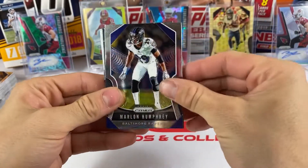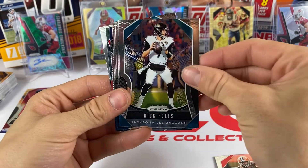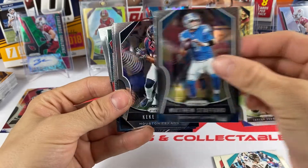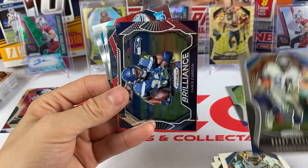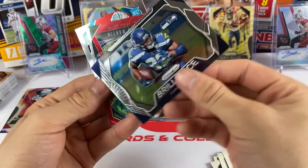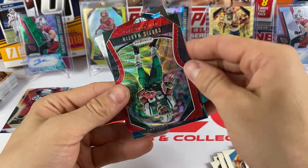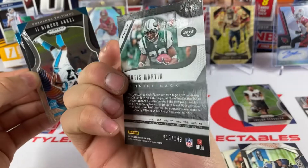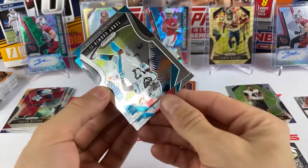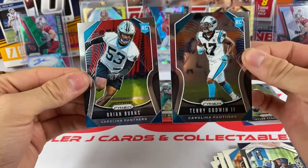We got Marlon Humphrey, Chris Herndon, Nick Chubb, Nick Foles, and I see some colored action but it doesn't look like we have an auto. Mike Williams, Barry Sanders, we have a Brilliance insert of Chris Carson, and we have a Curtis Martin red wave out of 149 - a nice one right there. Our rookies are Terry Godwin and Brian Burns - two Panthers.